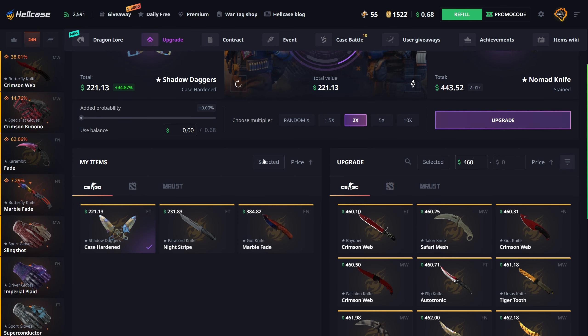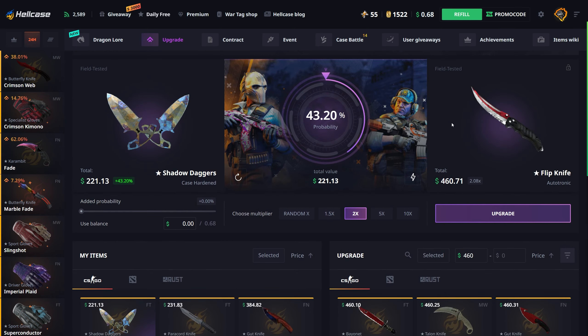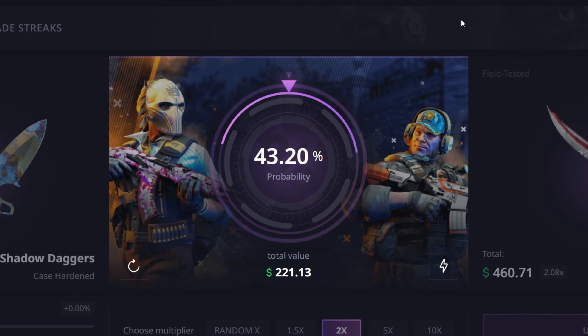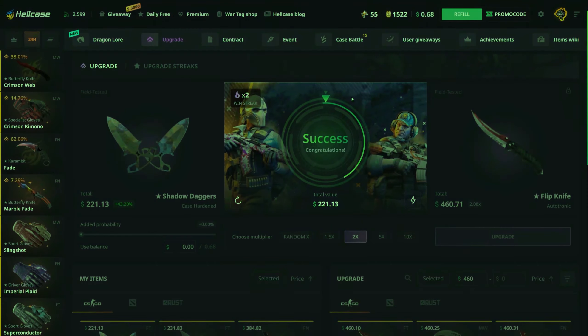One more hit and I'm at 1000, pretty much at my goal. If we hit this upgrade I'm at least taking whatever I get plus the Gut Knife Marble Fade, then go for one more upgrade with the Paracord Knife Night Stripe. First we have to actually hit this upgrade though - 43% chance, come on.